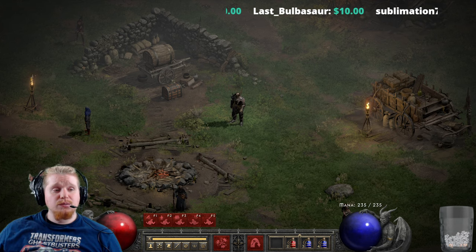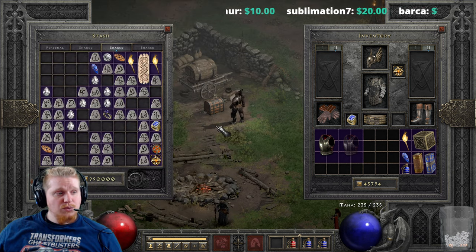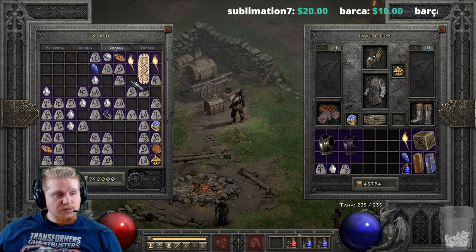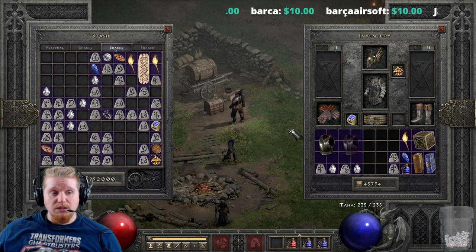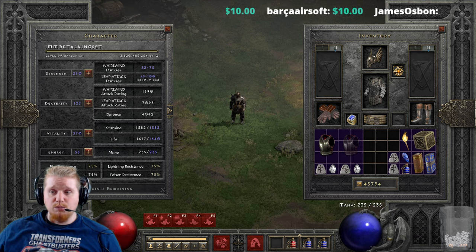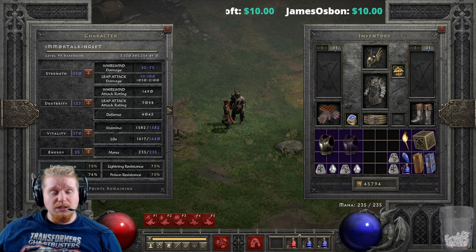Hello guys and gals, and welcome to another episode of Unique Items. Today we're going to be looking at a lower level unique known as Venom Ward. Venom Ward is one of those odd uniques which has a very specific purpose — it does that specific purpose well, but not a lot of people actually need it. As we go over it you'll understand what I mean, and we're also going to upgrade it as well just for fun.